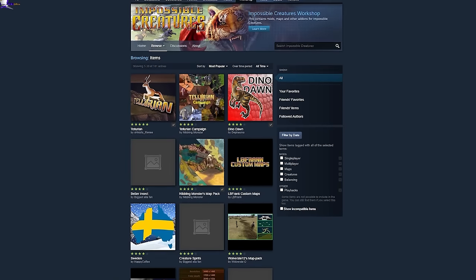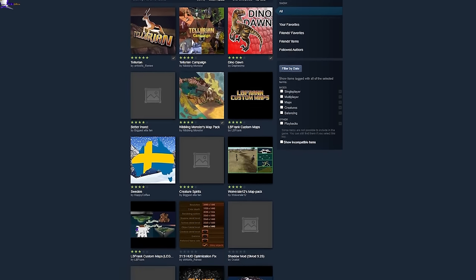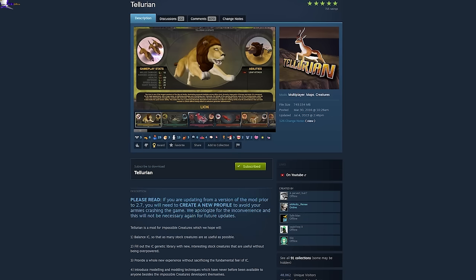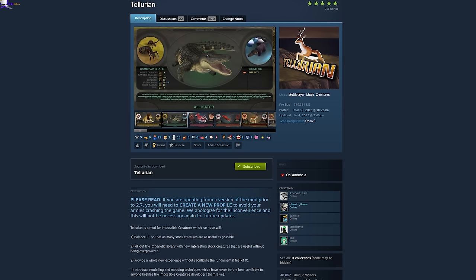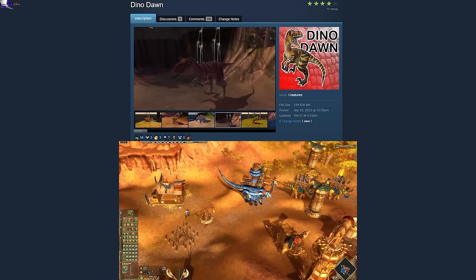On top of the base game and expansion, there are a number of mods that exist. They run the gamut from adding more creatures, rebalancing existing animals, and more maps. At time of writing I haven't touched any of them. However, Tellurian and Dinodon are the mods that speak to me most. Tellurian is basically Impossible Creatures 1.5, and Dinodon adds dinosaurs. I am a simple man — I see Dino, I am intrigued.